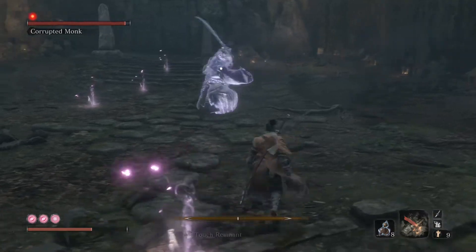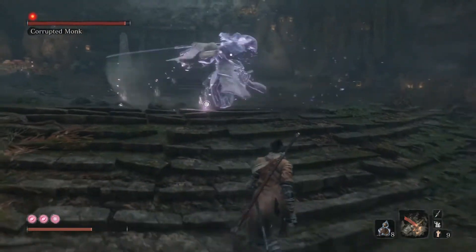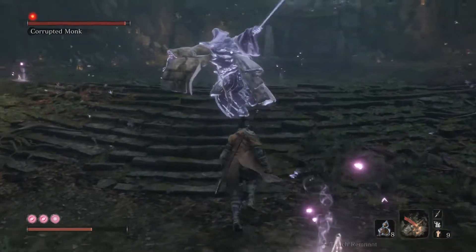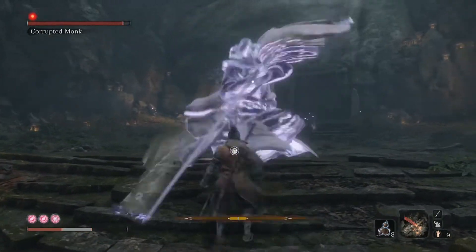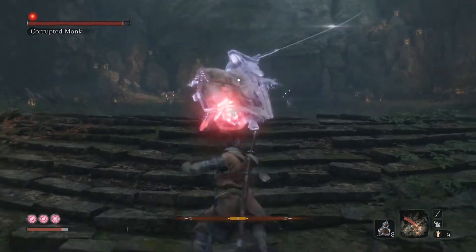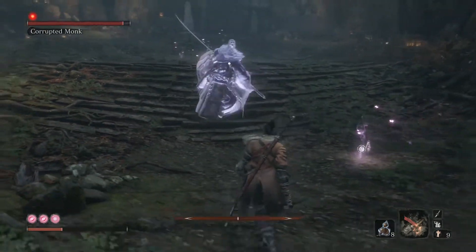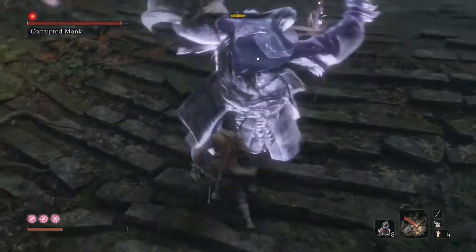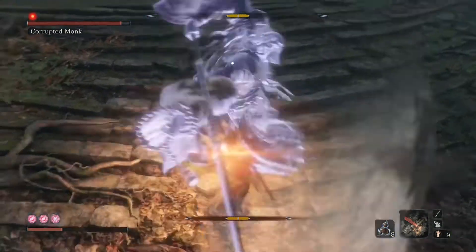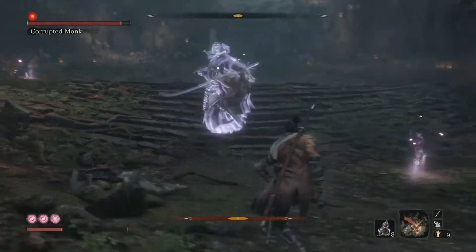Basically get in two or three hits and then get out. The arena isn't big but you can keep your distance quite easily — just wait until she finishes her attacks and then dart in. She's got some unblockable moves: an unblockable sweep and thrust attack, which are quite tricky to read, so getting out of the way is probably the best idea.